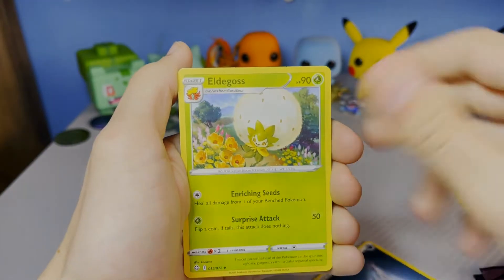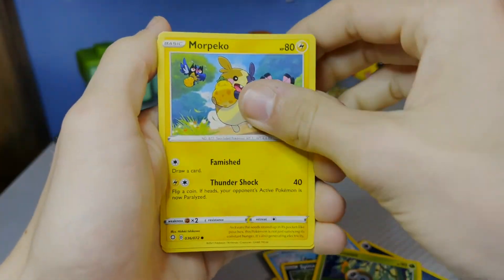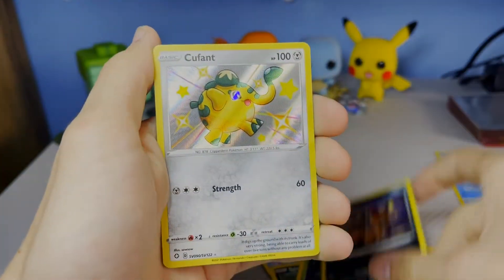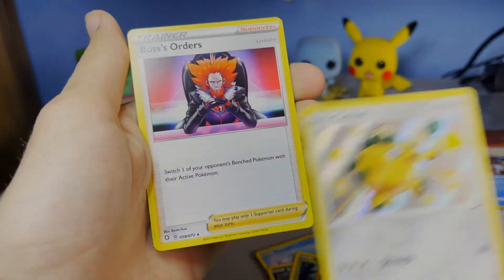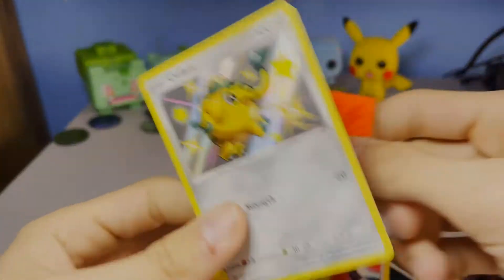Here's the first code card. We're obviously looking for shinies today — always shiny hunting. We got Dark Energy, Gym Trainer, Cramorant, Horsea, Spinarok, Rawlet, Morpeko with a nice stubble, and Rookidee up there. We got Nickit — and we got shiny Cufant on the first pack pull! Plus Boss's Orders. Shiny Cufant, first pack!